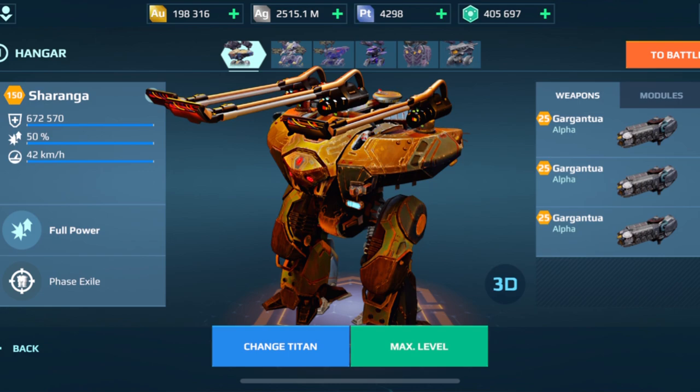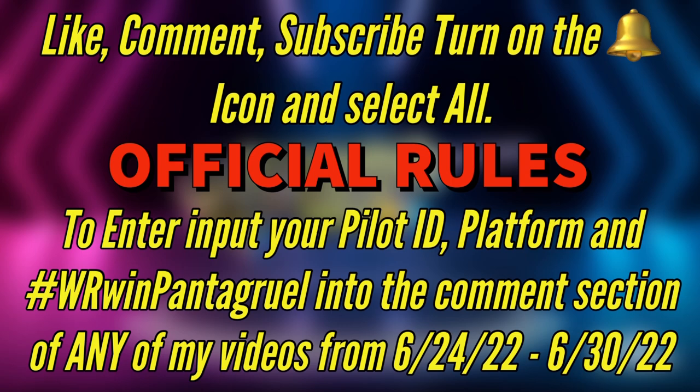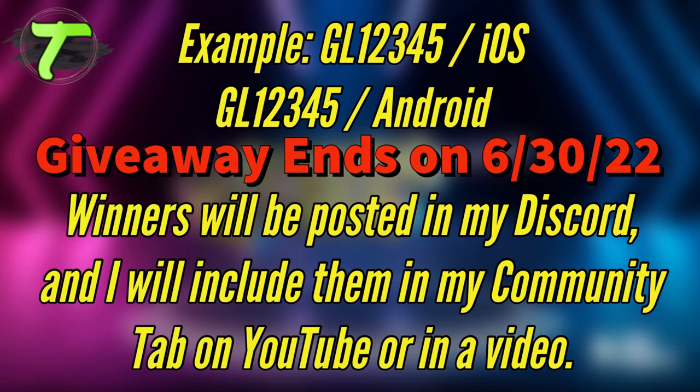Here are the giveaway instructions: like, comment, subscribe, and turn on the bell icon and select 'All' to enter. Put your pilot ID, platform, and hashtag 'WR Pantagruel' into the comment section of any of my videos or content on YouTube from the 24th until the 30th of June. At the top of the screen right now is an example of what the pilot ID and platform looks like. For those who don't know, it will also be posted in my Discord and included in my community tab on YouTube. Reminder: the giveaway ends June 30th.